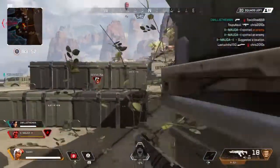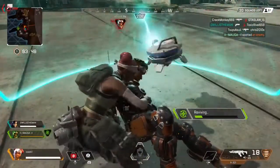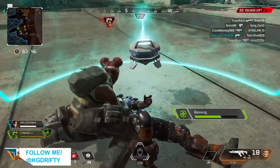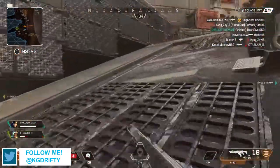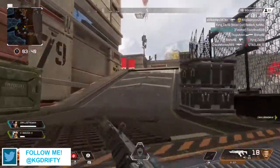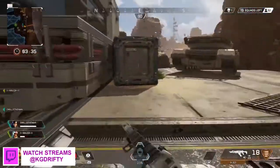On top of that, you find a lot of the time that players tend to slide around, move around, sway around — so it makes it a whole lot harder to get that shot off. Since it's such a fast-paced game, you'll find yourself shooting the enemies either below the chest or in the leg, or you'll find yourself missing the majority of all your shots.